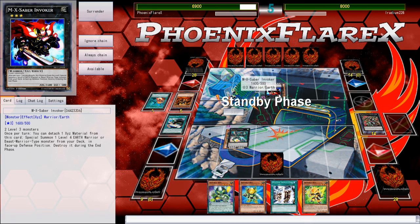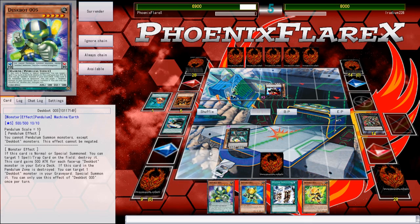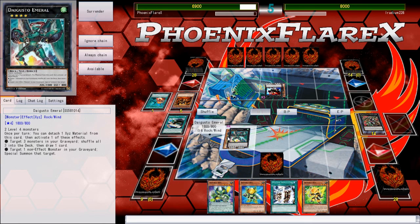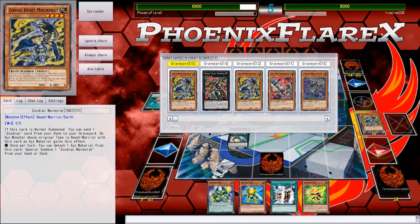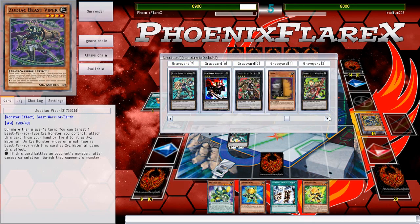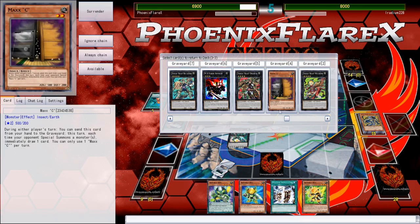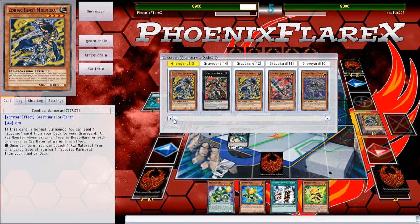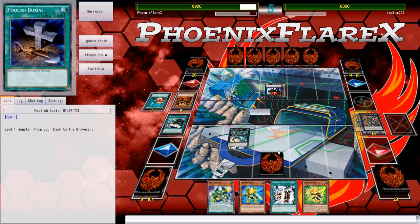I didn't expect him to give me that Kaiju, because that just immediately allows me to attack over his Invoker. And Deskbot 3 was an amazing card to draw here! I'm going to activate this first, since I've gotten basically free reign to do so. Look at all of my cards that are engraved — I need to put back a Drancia, I need to put back two Rats.